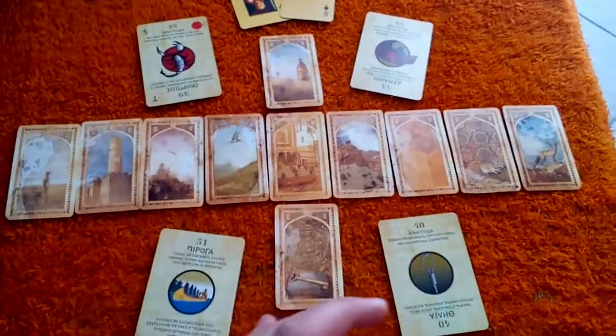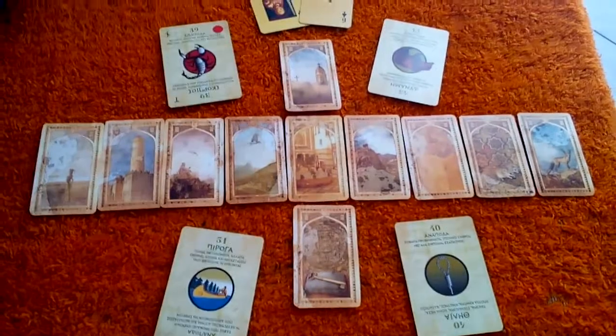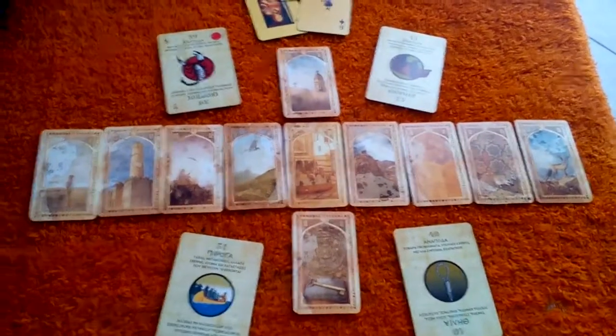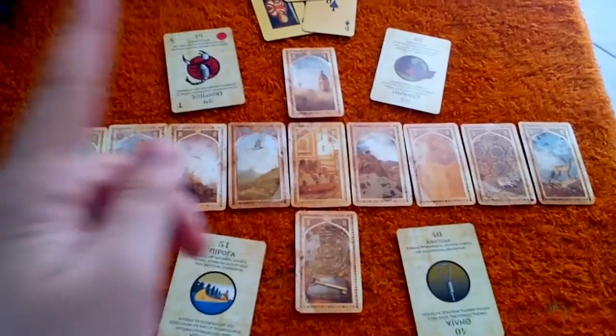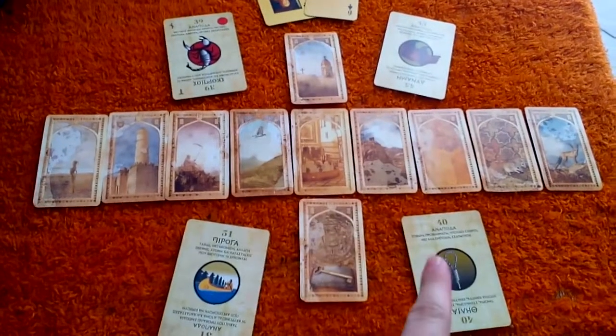I'm not gonna go and explain the whole reading. I understand what these images tell me, what the cards want to tell me — I got the message. And then I have chosen 4 cards for earth, air, fire and water.